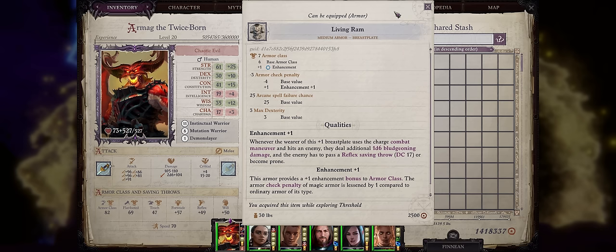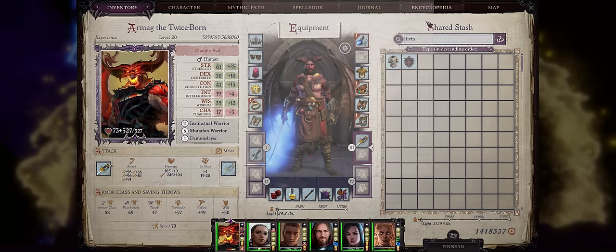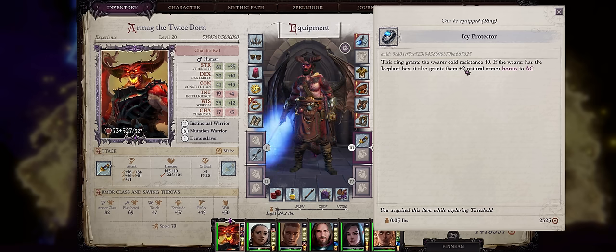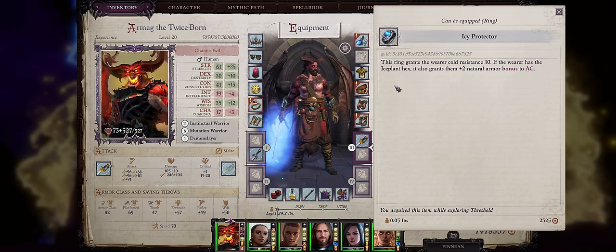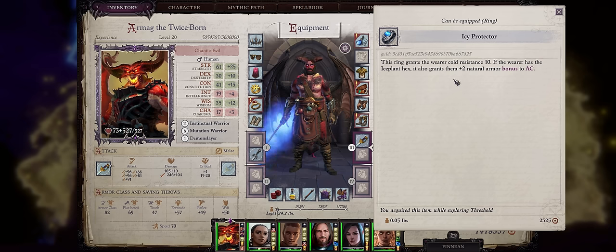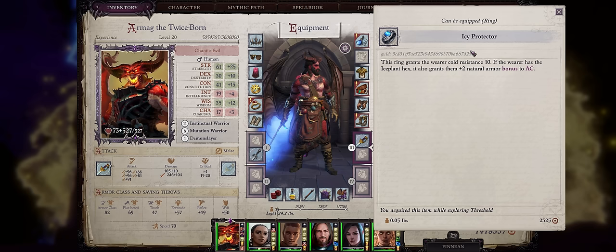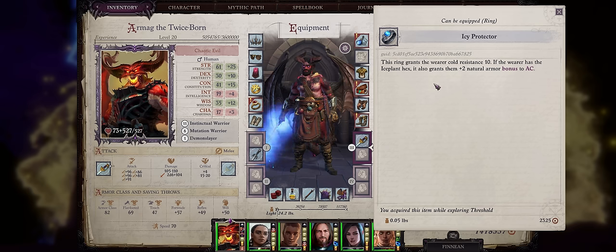You can buy the Living Ram armor from the Dwarf Merchant outside the tavern. For one of the best rings in chapter 1 — even the whole game — we have the IC Protector. It grants you 10 cold resistance, but if your character has the Ice Plant hex — so either a Shaman or a Witch — it will also grant them a plus 2 natural bonus to AC. This is a very special type of bonus because it will stack with everything else, including all other sources of natural bonuses. Consider buying this ring if your character wants to be tanky, especially early game. You can get it from the Cleric Merchant at the tavern during chapter 1, and it's so good for tanking that it will last you through the whole game.